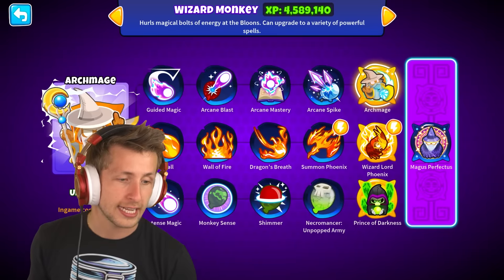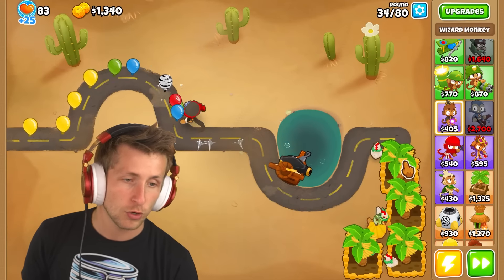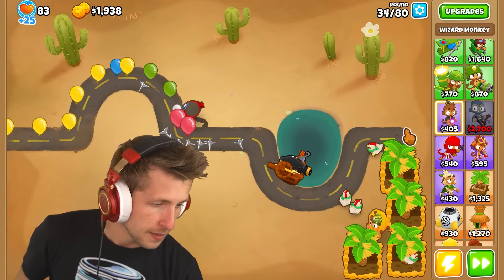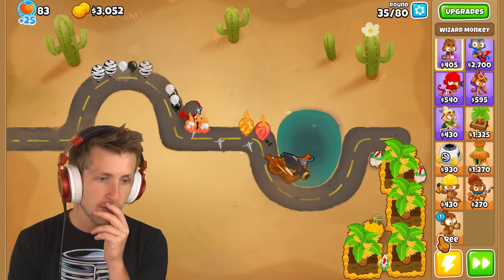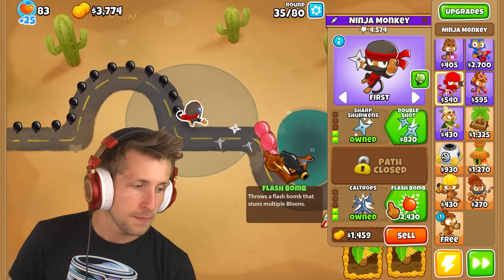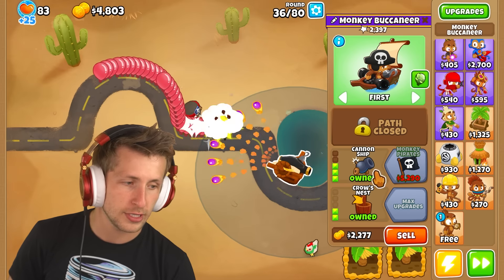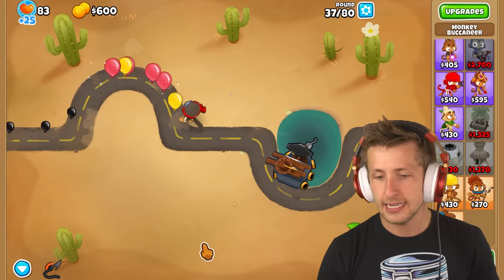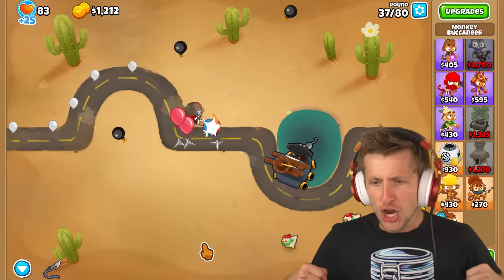If we can get Archmage, I think we're cooking. Spike factory is going to be really nice too — I think we're going to want to have one of those. Can we take out a MOAB right now? We're kind of struggling as is. Maybe I just go ahead and get sticky bomb. Do I get sticky bomb or get monkey pirates? Monkey pirates — I think I'm going to get monkey pirates because monkey pirates is stronger and it allows me to have the hook so I can rope in that MOAB and he doesn't stand a chance.